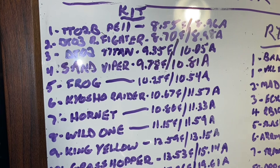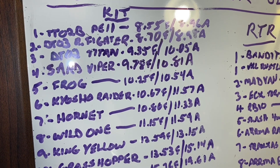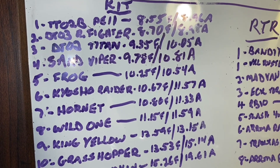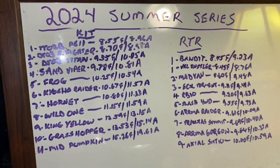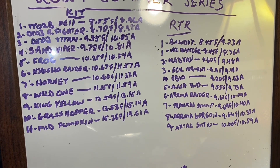Check that out. It takes first place in the kit division with an 8.55 fastest lap and an 8.96 average. This thing just tore it up. It takes over first place over the DT-03, and overall sits in third place behind the Bandit and the Rustler.